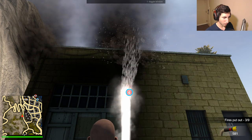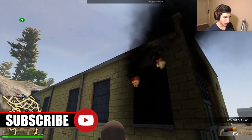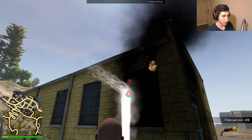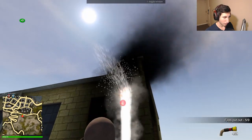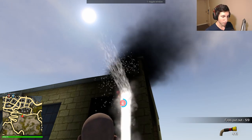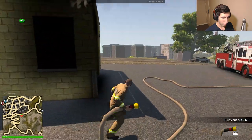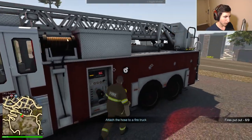As soon as each fire goes out, stop spraying to conserve water. We still have 500 units left but there are still quite a few fires. A fire extinguisher will probably be needed — we should have used one for the lower fires. There are still three fires to go. We technically have enough water but we need to aim really precisely.